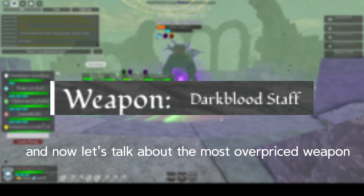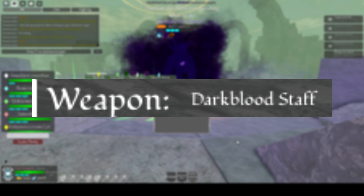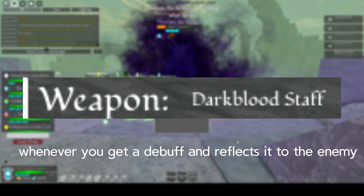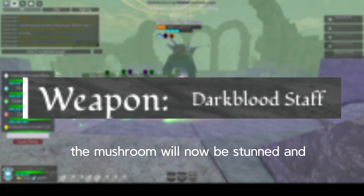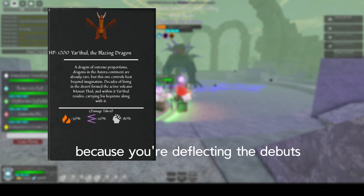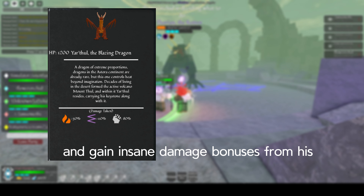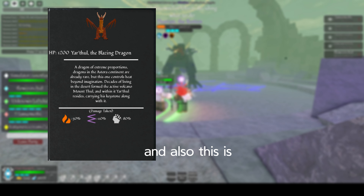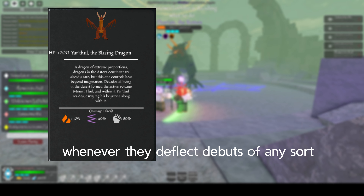Now let's talk about the most overpriced weapon set in the game: the Dark Blood series. Dark Blood reflects debuffs back to enemies whenever you receive a debuff. For example, if a mushroom inflicts one stun on you, the mushroom will now be stunned. For enchants, you can run Inferno, Ice, or pretty much whatever you want, since it's flexible — you're deflecting debuffs at the end of the day. People commonly use this in Yarthal because you can deflect his flames and gain insane damage bonuses from the Dragon Ring. It's also extremely good for Brawlers, because Brawlers gain damage boosts whenever they deflect debuffs from their mastery.